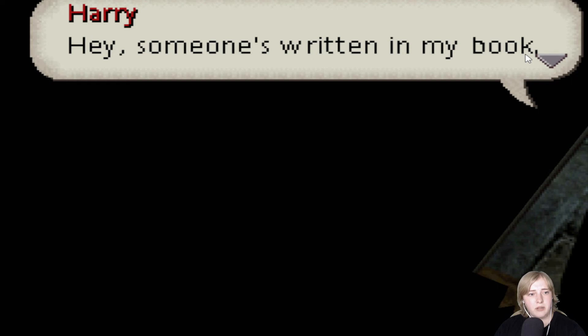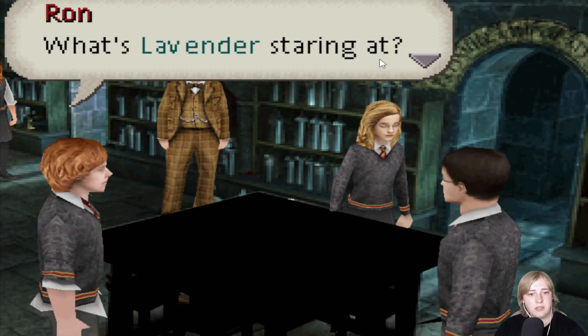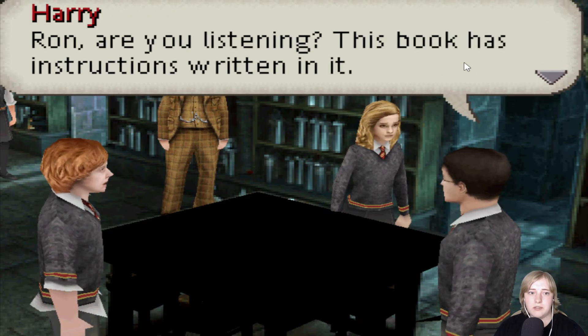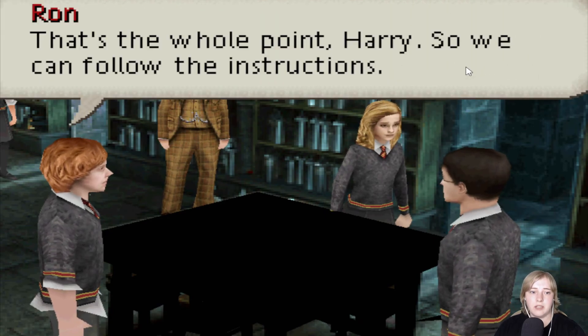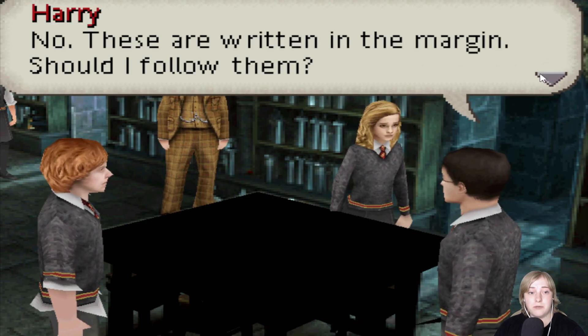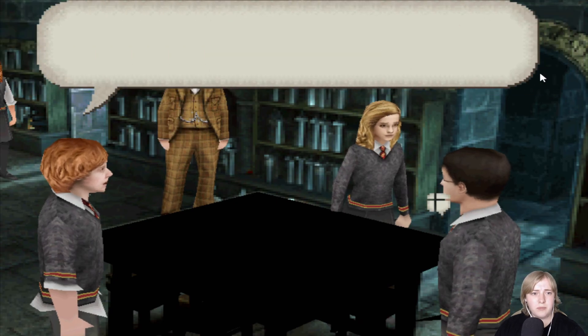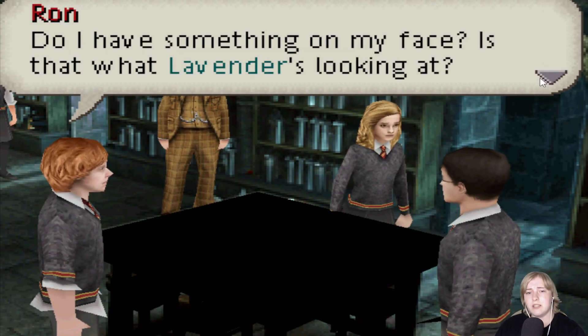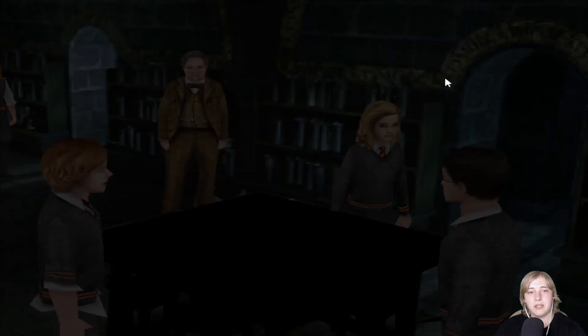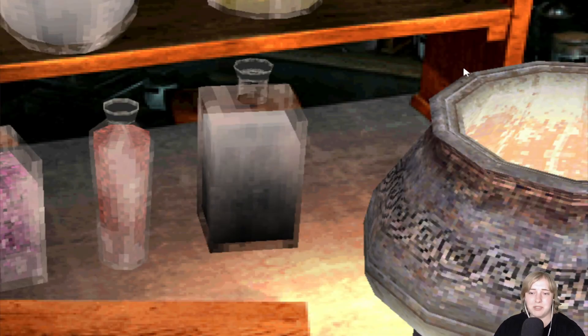So much written in my book. What's Lavender staring at? Every time I look up she's got her eye on me. Ron, are you listening? This book has instructions written in it. That's the whole point, Harry, so we can follow the instructions. No, these are written in the margin. Should I follow them? Do I have something on my face? Is that what Lavender is looking at? I would take that as a yes. She's not doing anything. I think I would do the potion making in the next one, because this episode is quite long.